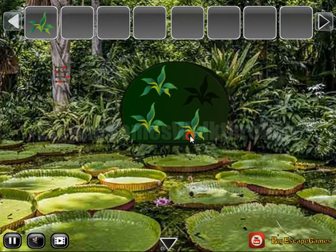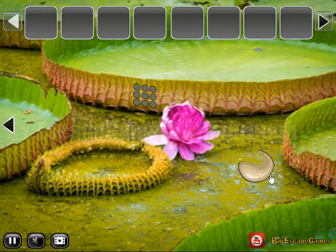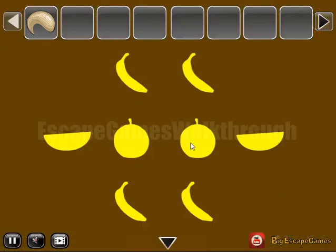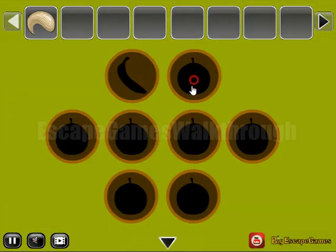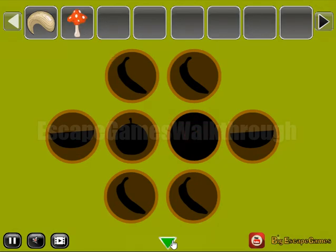Now we can go to the second part of this forest. Here's a place for the worm. Going to the right - let's take this sharp rock. Here's a hint of different fruits: bananas, apple slices, and oranges in center. Set the same here: banana, apples, and orange. We've got a mushroom.